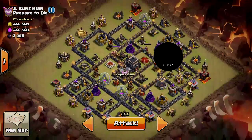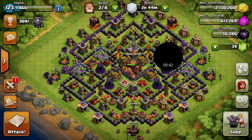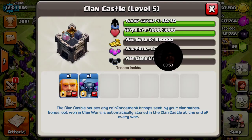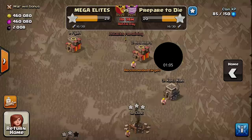The last video was a replay; this one will be a live attack, so I won't know if I'm actually gonna win. My troops are four PEKKAs, two golems, and 15 wizards. For my Clan Castle I got one PEKKA and one giant. For spells I'm using one jump spell, two rage spells, two heal spells, and one poison spell.